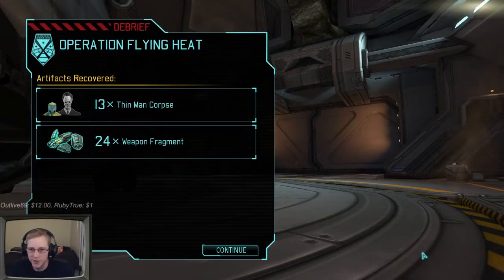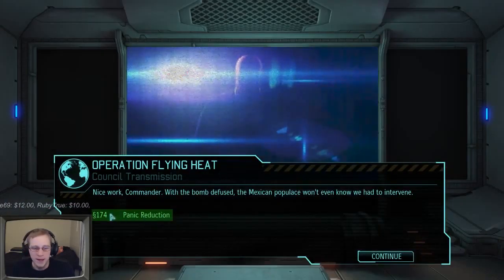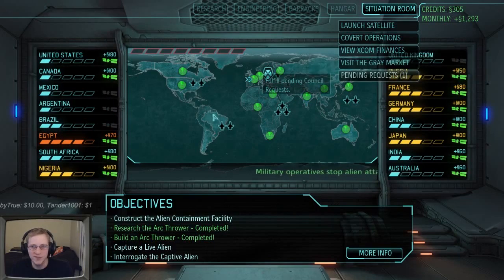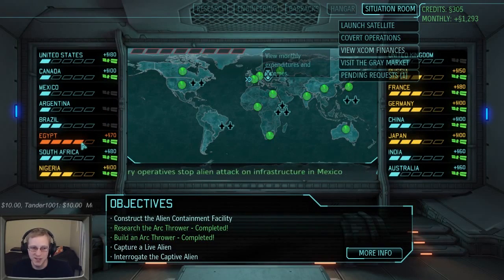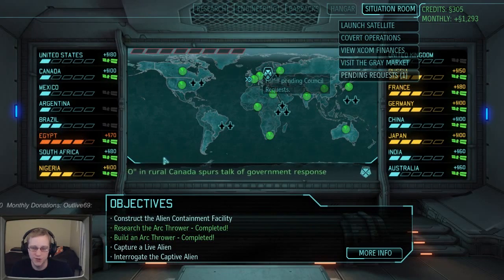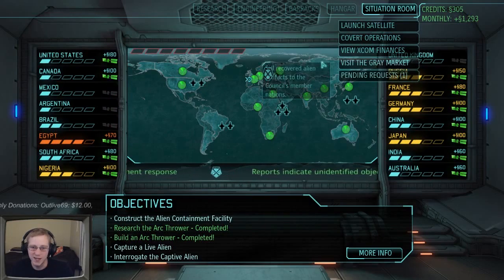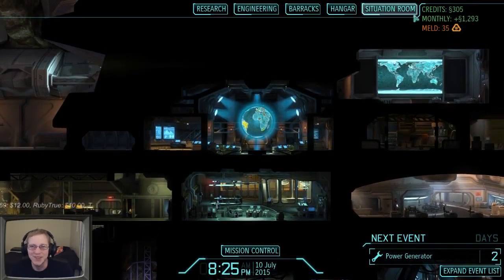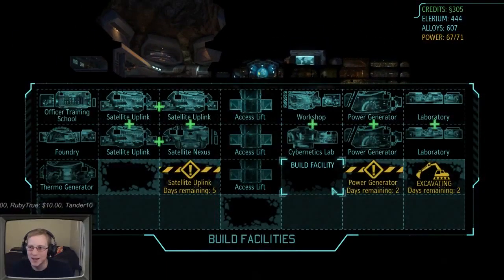No one was hurt so nobody goes to the med bay - nice. We got 174 dollars and some panic reduction. We're pretty satellite covered - only four countries left without satellite coverage. Some countries are panicking and I can't put more satellites on them like Egypt, so I have to hope for missions there to reduce panic. Four satellites are in construction and one more satellite nexus - I'll be able to place the last four before the next council meeting.